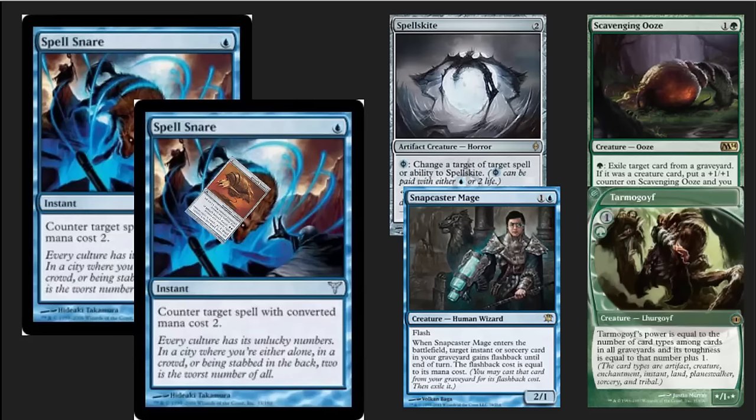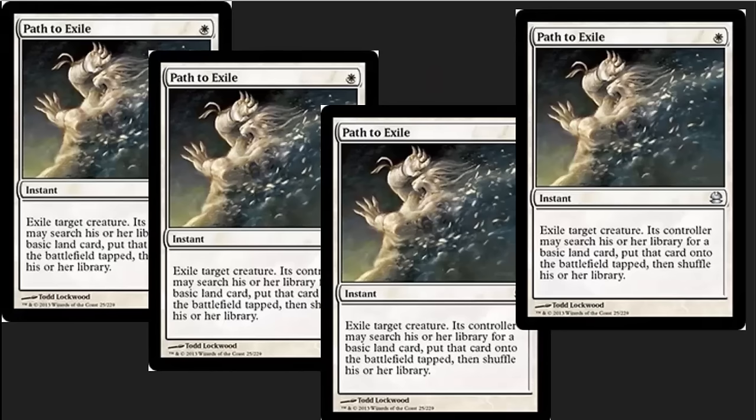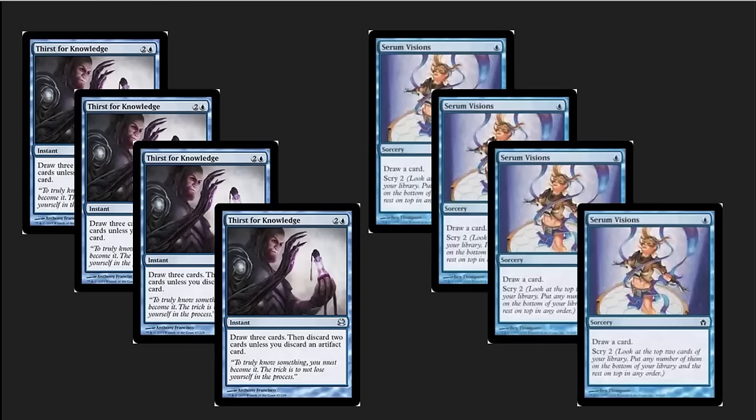A lot of your powerhouse threats in modern are two-casting-cost cards, and being able to counter them on the draw and then get your own threats on the board is very important. It also lets you counter your opponent's Thopter Foundry if they're playing the same combo. We've got the best removal in modern here — Path to Exile — especially if you're not playing an aggro deck. Thirst for Knowledge is very useful because Sword of the Meek doesn't need to be in play; you can discard it and pick up three real cards off this instant-speed card draw. Serum Visions signals this is a combo deck — it's your best opportunity to cycle through and find the cards you really need.